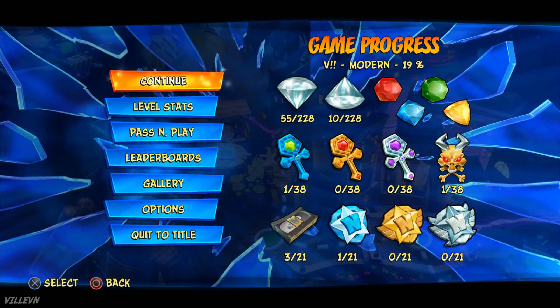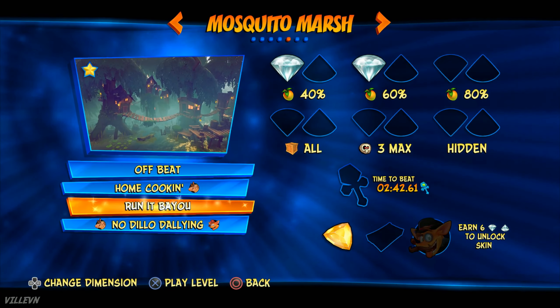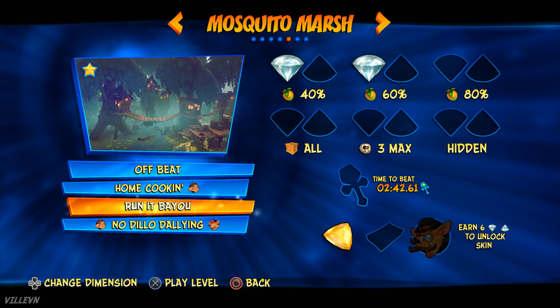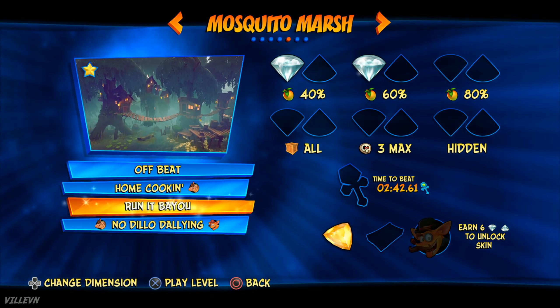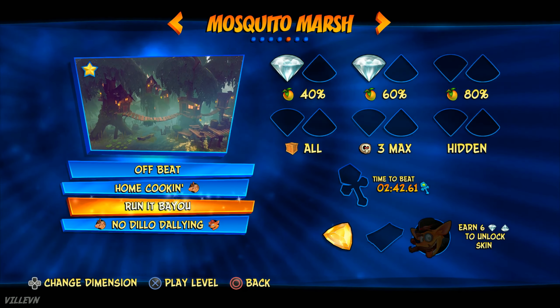And this is what it looks like at the level screen — yellow gem obtained. Thanks for watching guys, and good luck getting this. It's very easy to get so you can surely do it. Have fun playing the game, it's a great game. See you again next time, bye bye, take care!